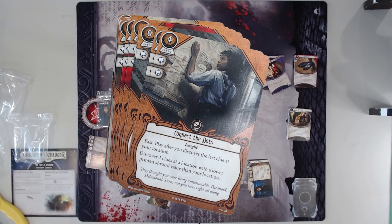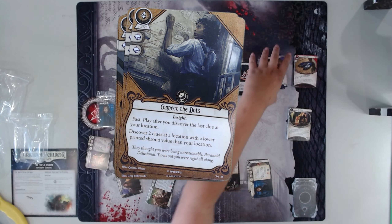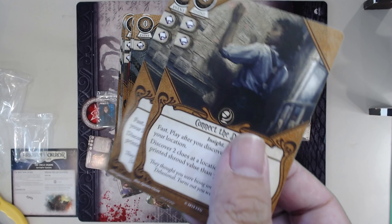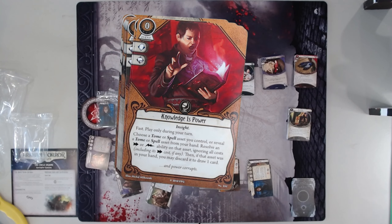Next we have Connect the Dots, which is an interesting card. It's really tough to pull off — you want to get the clues from the high-shroud locations, but you have to get them from lower shroud than the one you're getting. It does have good icons though. Crack the Case — I love Crack the Case. One of the best resource economy cards Seekers ever got. You can significantly get three to four resources off this card and it's fast — that's already better than most economy cards.